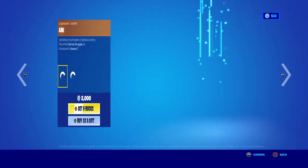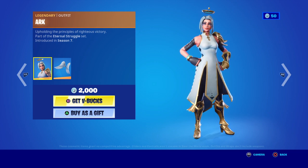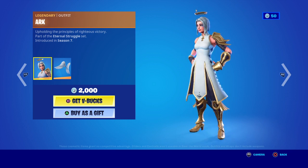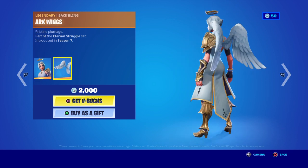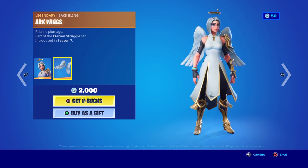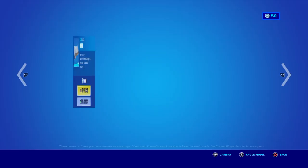Arc, like Archangel — uphold the principles of right, justice, victory. Part of the Eternal Struggle set, introduced in Season 7. Now you've got that other person with the crown. Black outfit. You've got the wings — I like the wings on their own. All that for 2,000 V-Bucks. You've got the divine wrap.